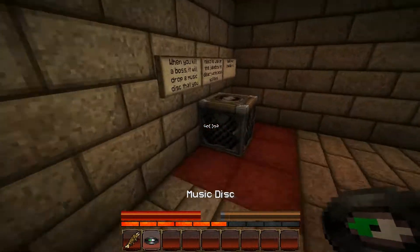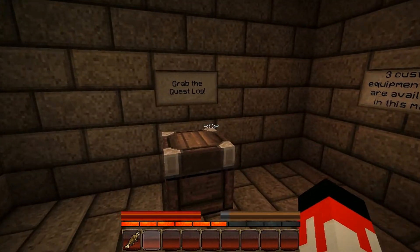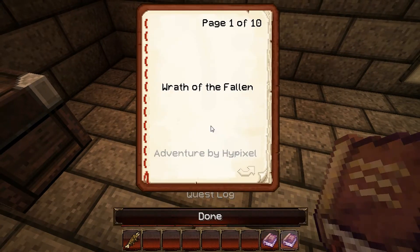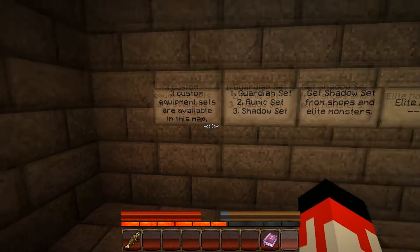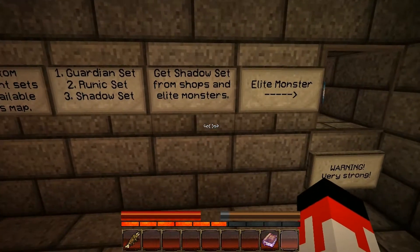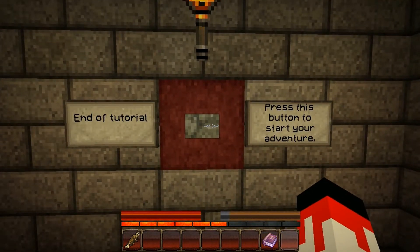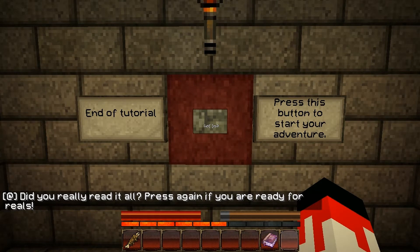Ooh, a music disc. Three custom equipment sets are available in this match: Guardian sets, Runic sets, and Shadow sets. Get shadow sets from shops and elite monsters — so this is an elite monster. Warning: very strong. So we are going to press end of tutorial. Did you really read it all? Press again if you are ready — ready for reals. And ready for reals, bro.